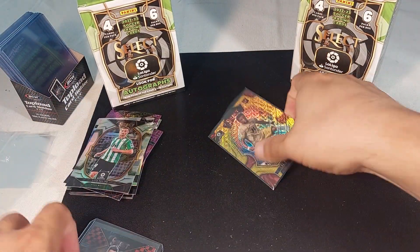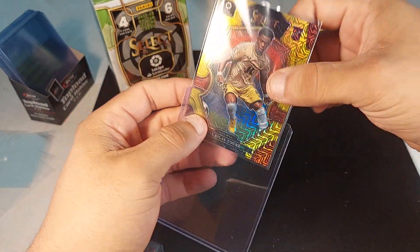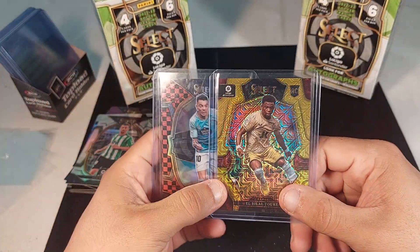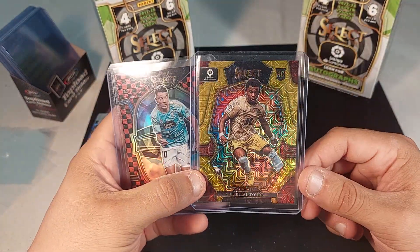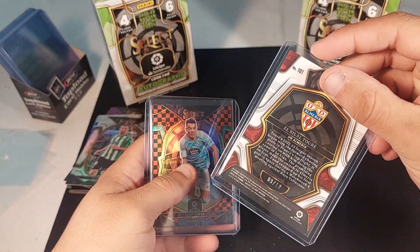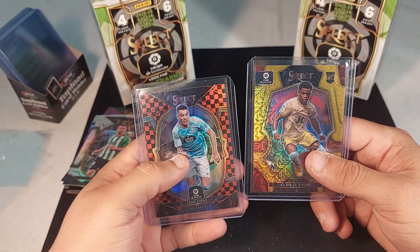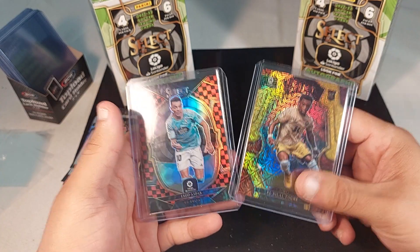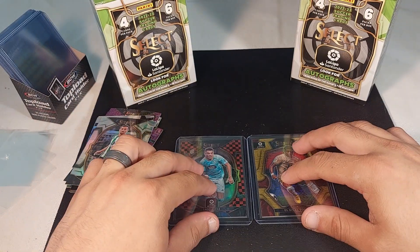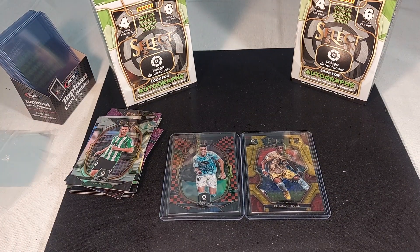Last pack of the video — appreciate you guys for watching and supporting me every time, we're growing little by little. All right, just a silver, no goals — Moreno and Felipe. Let me know in the comments — I'm gonna put this one in a top loader because it deserves it. So here we are: El Bilal Toure rookie gold mojo numbered to 10 from one box, and Iago Aspas checkerboard from the other. I think that was decent. I'm gonna do my homework, check the value and see what this is worth. Thank you so much for watching, see you guys later, bye.